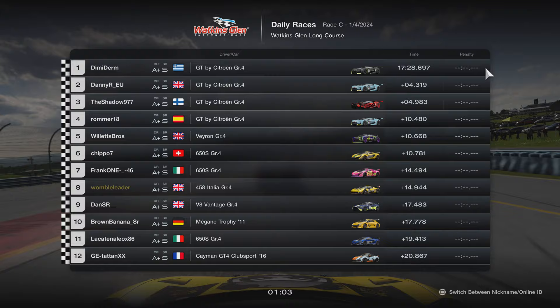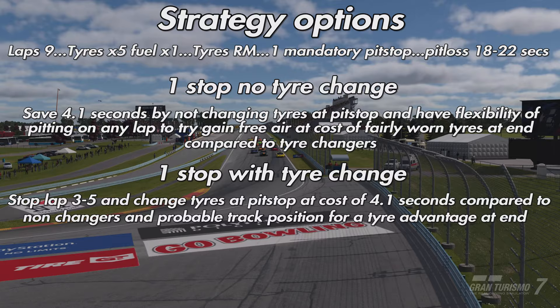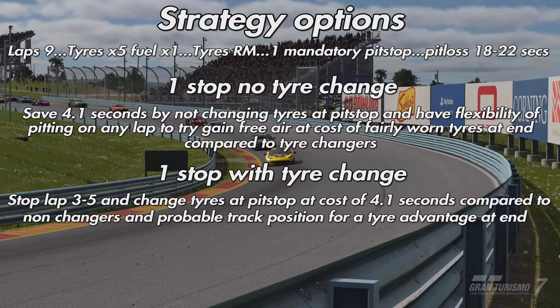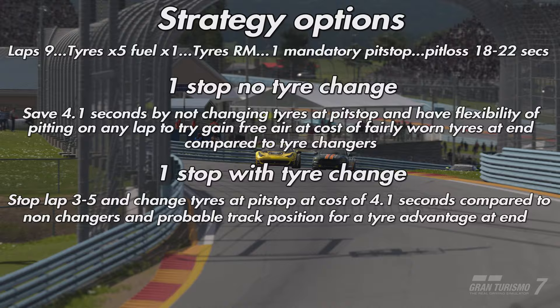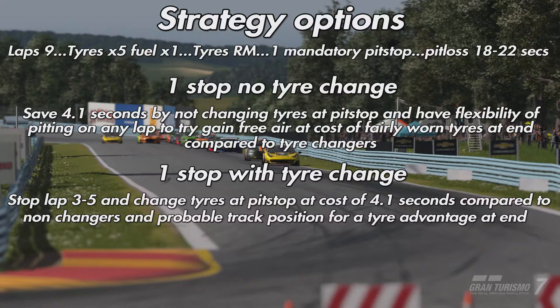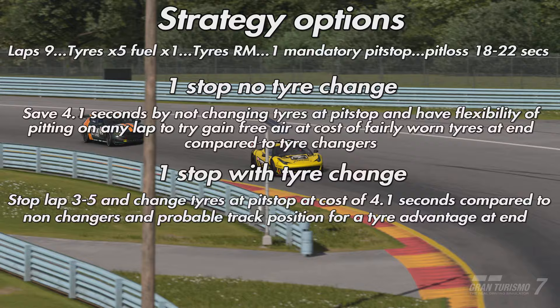Race length is around 17 and a half minutes — noticeably shorter than last week. For strategy, you have two standard options. The first is a one-stop with no tyre change: pick a car that's good on tyres — the McLaren, Citroen, Alfa Romeo 4C, or Renault Megane. They'll all easily reach the end without changing tyres, saving you 4.1 seconds. In these tight Group 4 races, losing 4.1 seconds could cost you six or seven positions, making it very hard to recover even with fresher tyres at the end.